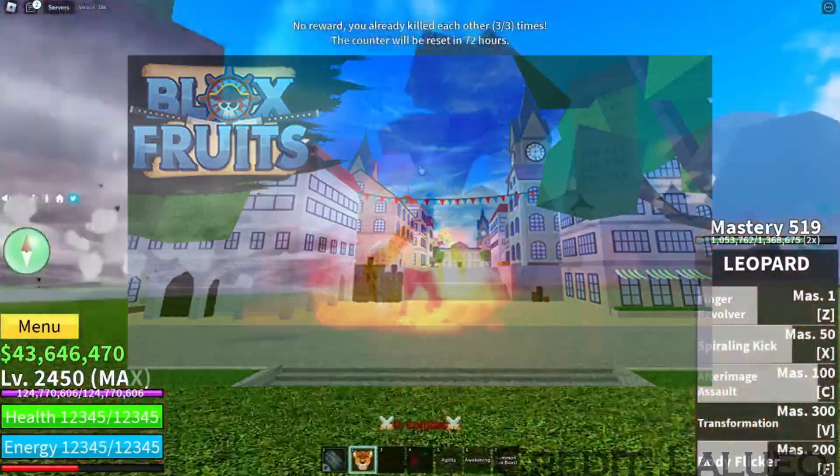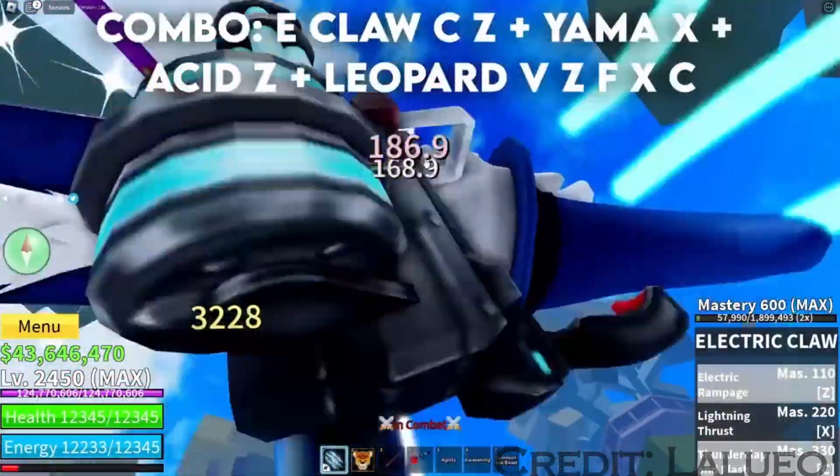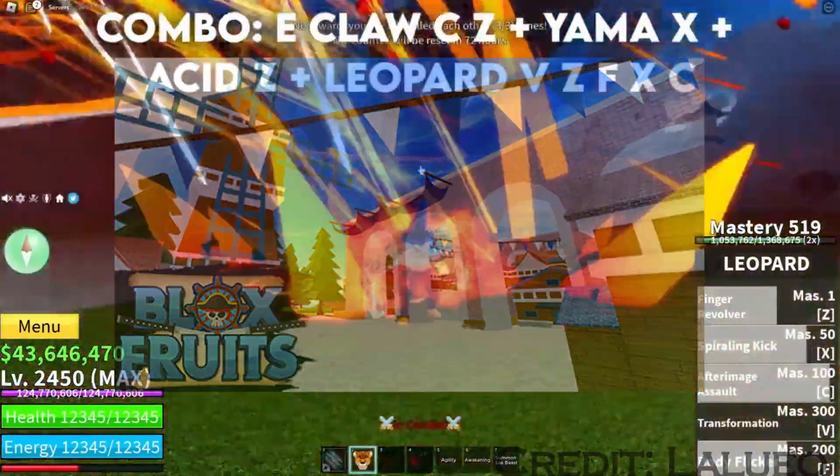These maps look so good, and they said in their tweets that they're revamping the maps to look better and up to date. The haunted mansion looked so much better than before, same with the factory. I wish they would make more canon stuff to One Piece, though.